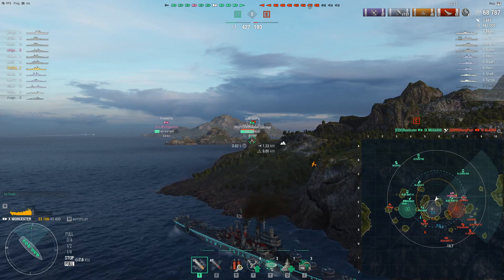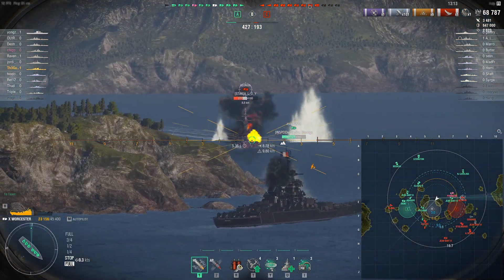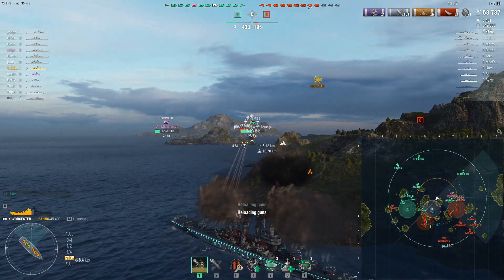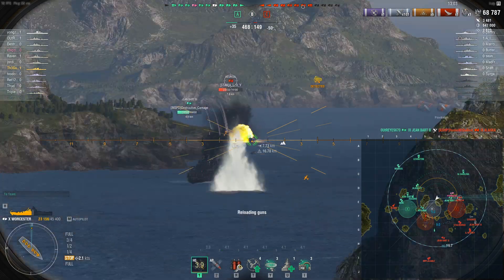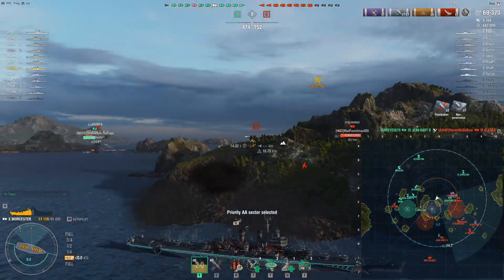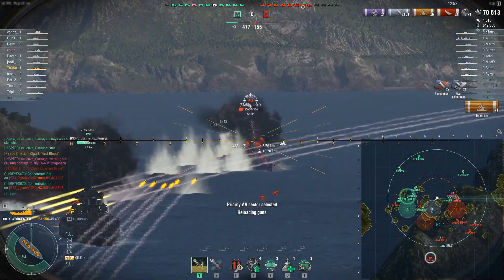I'm going to reverse back out, playing quite forward at this point, but nothing is particularly pushing me other than this Georgia on my flank, so I'm going to reverse out while I'm under the effects of radar. I'm going to try and hide as much of my ship as possible to keep this Georgia from potentially citadeling me. Looks like he's busy dueling this Jean-Barre. My AA is going off — don't have time to sector at the moment. He managed to set a fire.